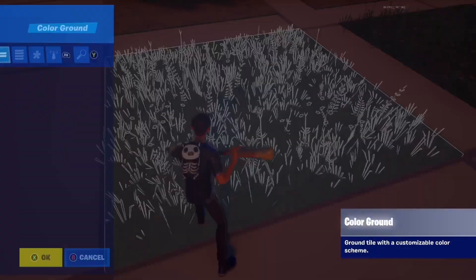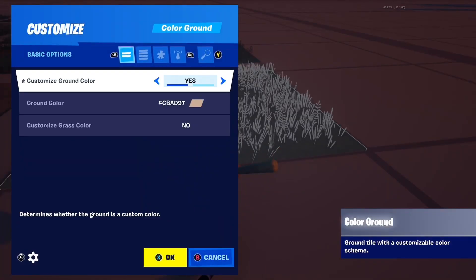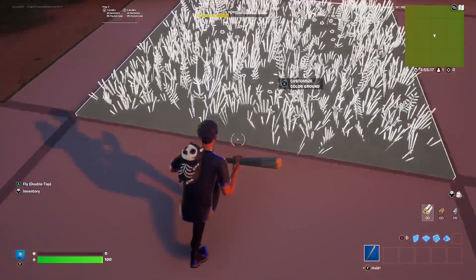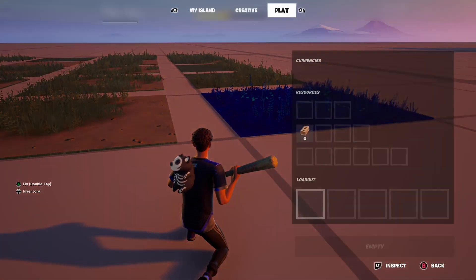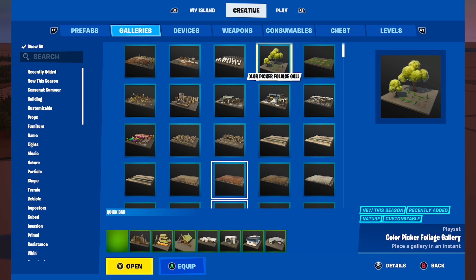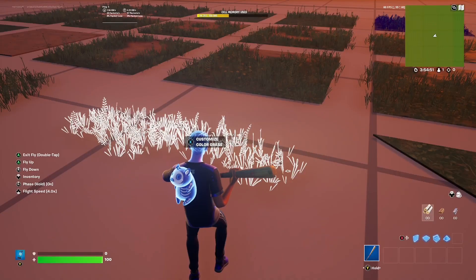What I'm mostly excited for is customizable grass and trees, and it is actually amazing. You can customize with any colour and it changes like this — it's so cool and it's going to come in handy for biomes. The next thing I'm expecting is customizable different colour terrain — that would be the best.